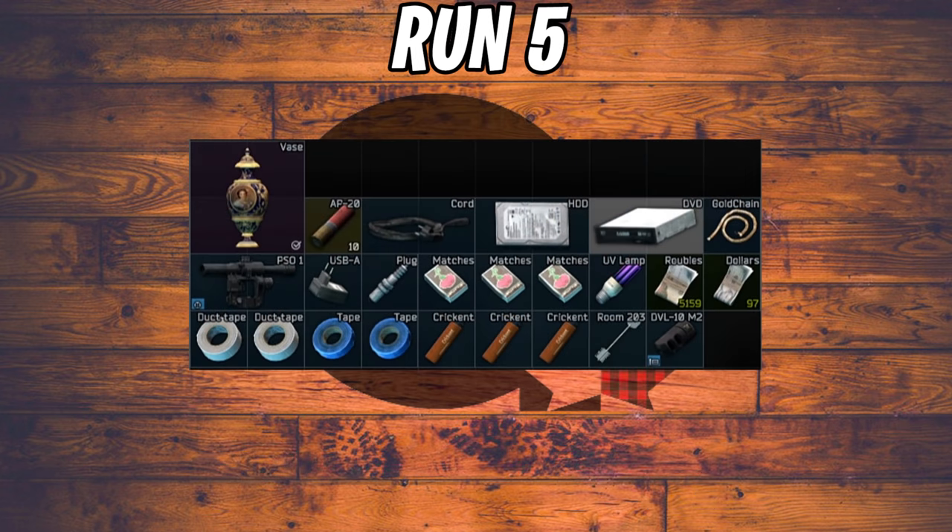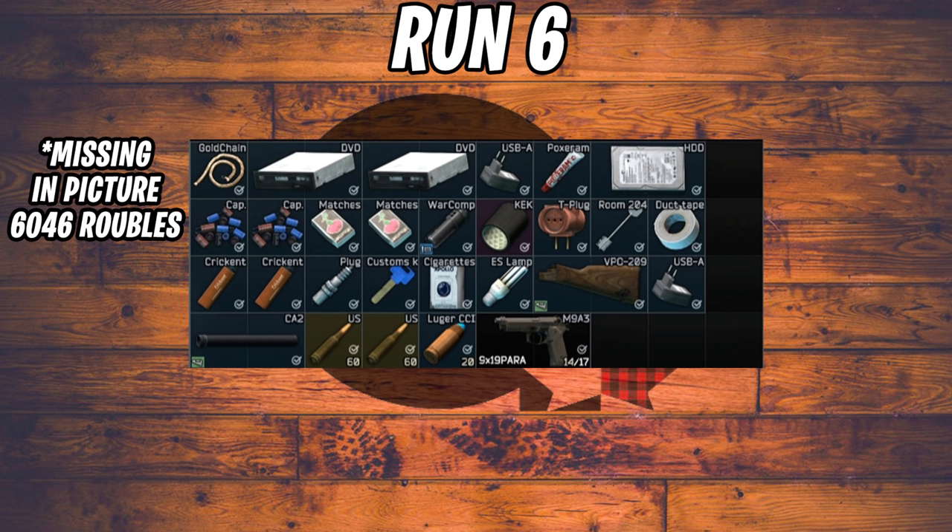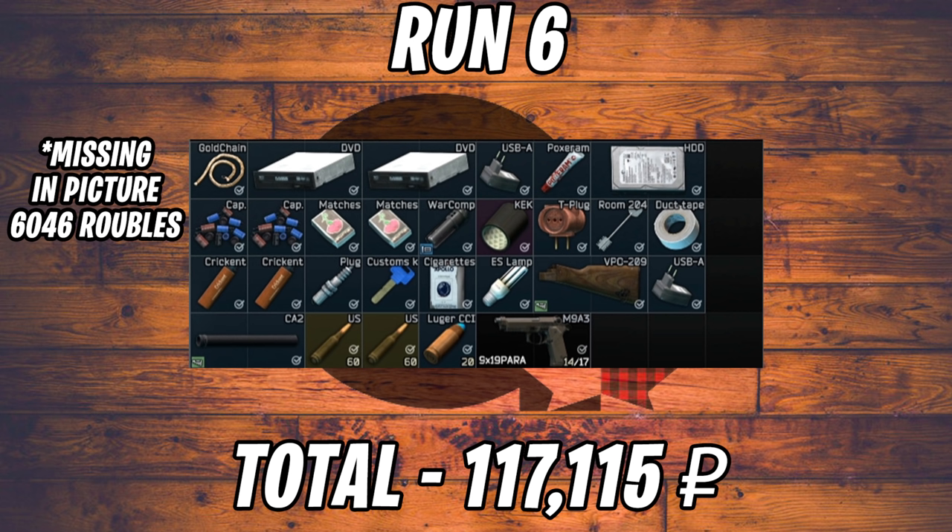Run five was by far the best-looking run — big ticket items were a vase, a PSO scope, and a gold chain — totaling 136,000 rubles. I actually had to sell everything twice just to double-check since I thought I'd gotten less. Run six was pretty much a dud: gold chain and KEK tape were the highlights, and despite a lot of stuff it only came to 117,000 rubles.